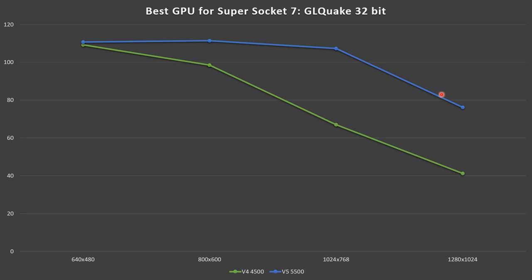GL Quake in 32-bit: this is a fairly empty chart since only two cards support 32-bit colors — the Voodoo 4 and the Voodoo 5. They start off at the same speed, but the Voodoo 5 has more power to hold on to performance at higher resolutions.